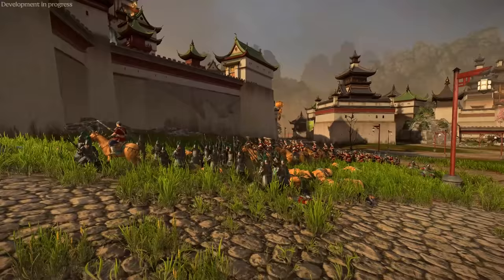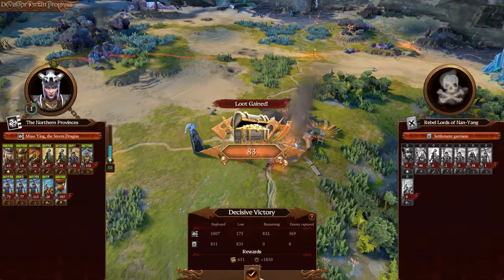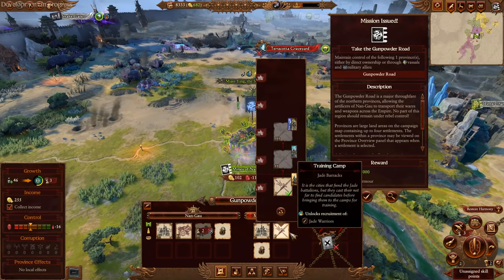I'm curious about the casualties. We lost 175 — not too shabby. We outnumbered them by 200. The peasant archers got most of the kills, Jade Warriors okay, Miao Ying with another 50. Wow — the Sky Junk got a whopping 200 kills! You definitely want to keep that thing alive as long as possible in the early game as it is incredibly invaluable — maybe even better quality than the Celestial Dragon Guard. The Dragon Guard only got 30 kills as we kept them in reserve.